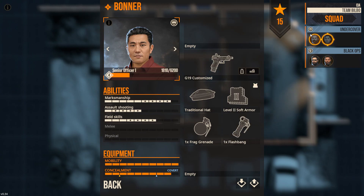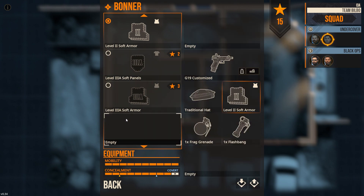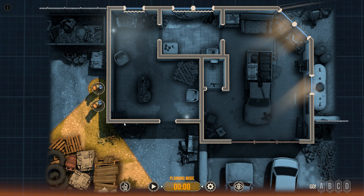I think this is what I want to go with. We got a Glock 19 customized, we got a traditional hat, we got some level 2 soft armor — though we could have gone with some other armor, like a level 3, and we'd still be covert. We got a frag grenade and a flashbang. I don't think I want any of that extra equipment. So let's go ahead and deploy.